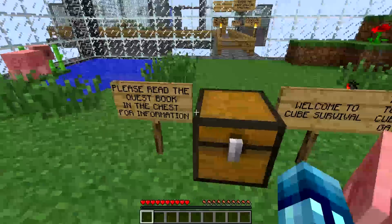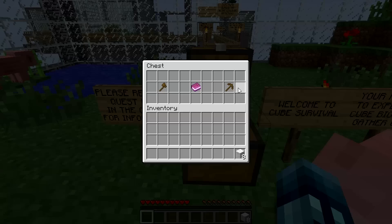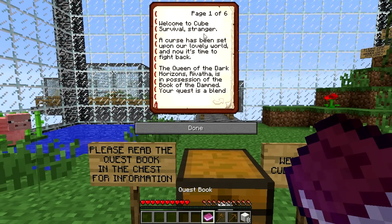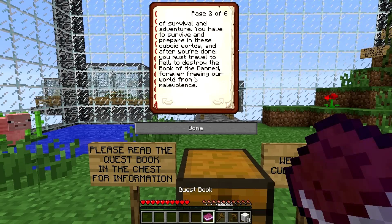Please read the quest book in the chest for information. So it looks like we got some wool to start off with, and some tools. Here's the quest book by Adam. Page 1 of 6. Welcome to Cube Survival, stranger. A curse has been set upon your lovely world, and now it's time to fight back. The Queen of the Dark Horizons — quite a title — Revatha, is in possession of the Book of the Damned. Your quest is a blend of survival and adventure. You have to survive and prepare in these cuboid worlds, and then travel to hell to destroy the Book of the Damned — which I would assume is the nether — forever freeing your world of malevolence.